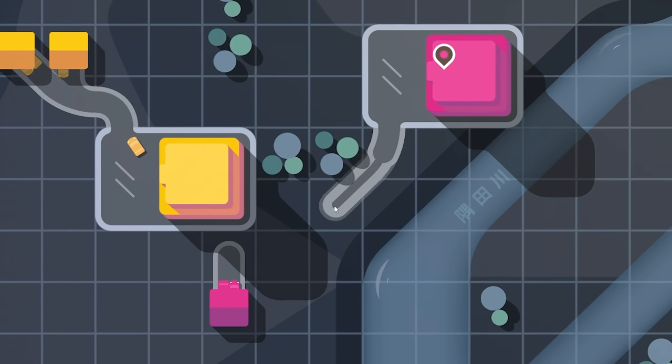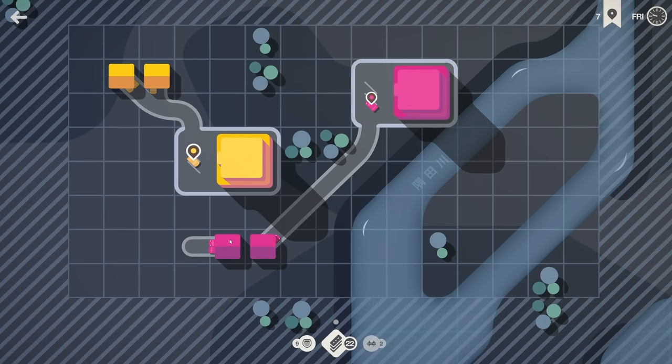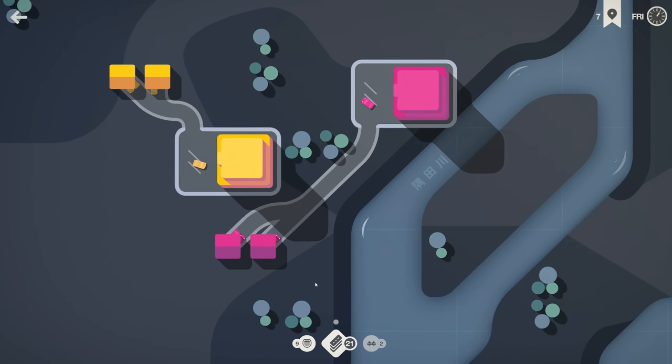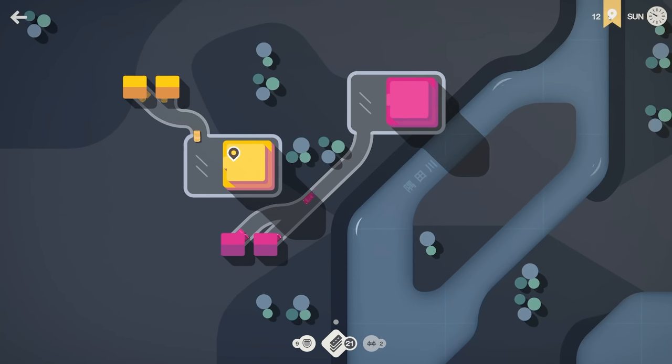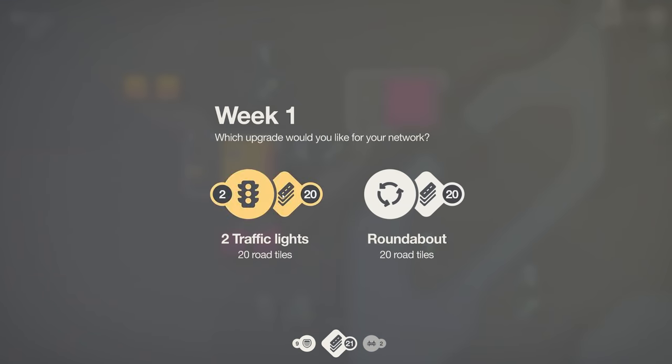Another shop has spawned — this is a simple one, just do a straight-through road like that. Then another house — we'll put a little junction around like that. It's coming up to the end of the week, we've got 12 points, two colors going on, all good. Now we get to pick some upgrades.